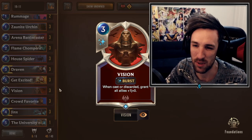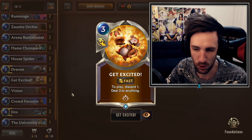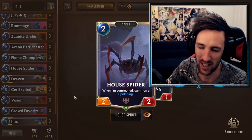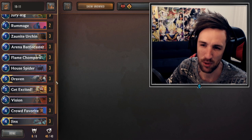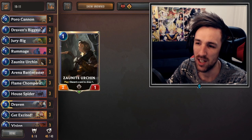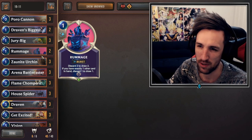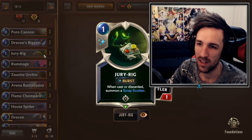Visions x3 for pretty standard reasons - discard synergy makes it a fantastic card here. Get Excited is definitely going to be three of right now. Super good push, great in the mirror, it's just a fantastic card. Draven x3, we have the three House Spiders still. House Spiders still makes an ultimate card choice here. House Spider is a fantastic card still. Flame Chompers x3, discard synergy, Arena Battlecaster x3. Zona Urchin is absolutely insane for activating this deck. Just two Rummages at the moment. It finds its best value when you find the single copies of it throughout the game. Rummage at two just feels fantastic right now.